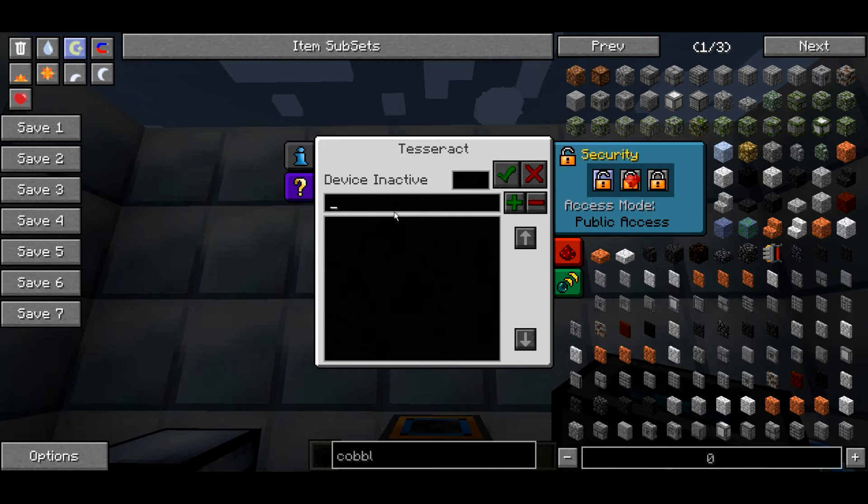To set up a frequency, basically type the name in here and then give it a frequency number — nice and simple. If you click save frequency it'll add it to this list here, so whenever you place a Tesseract and go to public access you'll have the available frequencies already listed and you don't need to remember their names. Then if you set the frequency, it will show that this is now set to frequency 5, spotlight, like so.